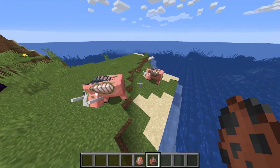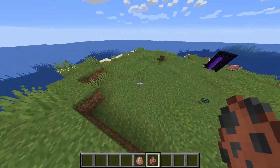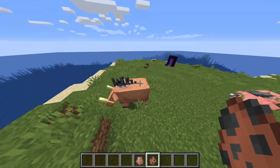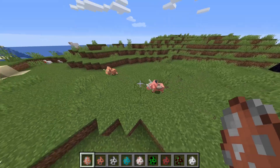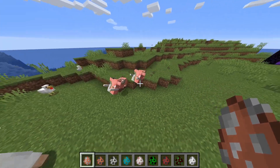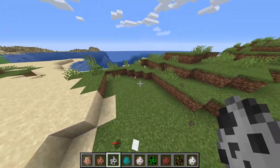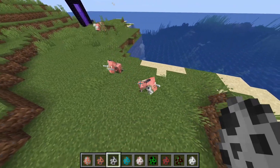Probably the biggest addition in this snapshot is the new Zoglin mob. These Zoglins can occur naturally but can also come about when a Hoglin is exposed to the overworld — it will start to shake and eventually zombify and become a Zoglin. These Zoglins are aggressive to everything but creepers and themselves. As you can see, if I put down a skeleton spawn egg they will go for the skeleton, and they also went for the sheep and the chicken. So they are not just aggressive towards hostile mobs, they're aggressive to pretty much every mob.